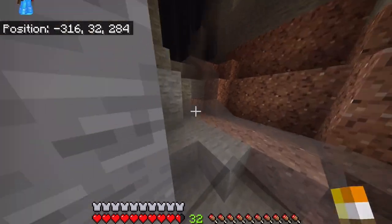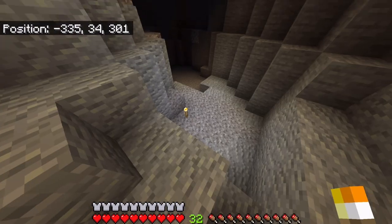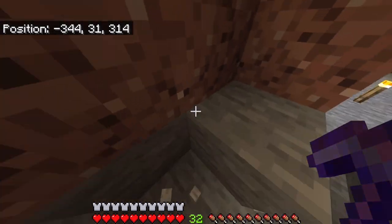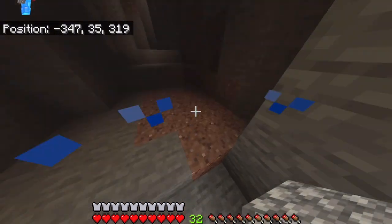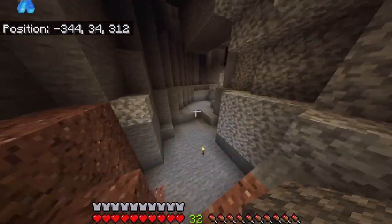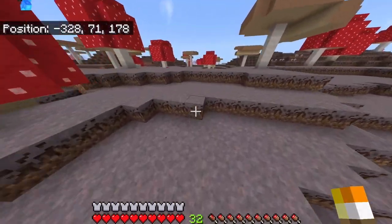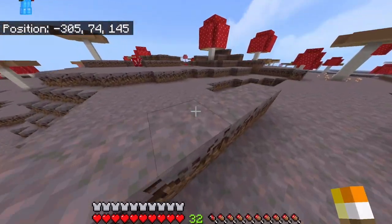Oh, water. Okay. Nothing too special from what it looks like over there. What about over here? I want netherite to spawn in the overworld - cause that's possible. This is all water. I guess I'm going to head back up. Where could another cave be? Nothing, doesn't look like it. I need another cave. Give me a cave.